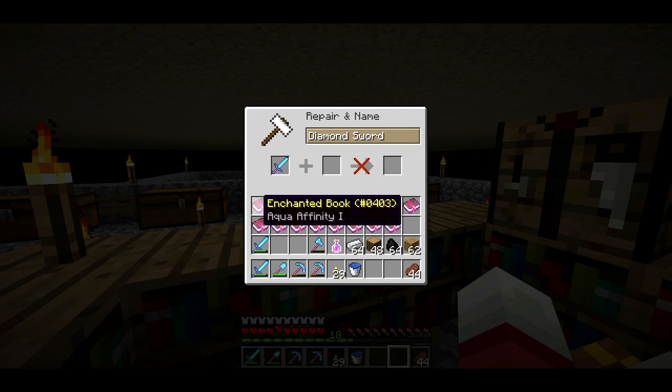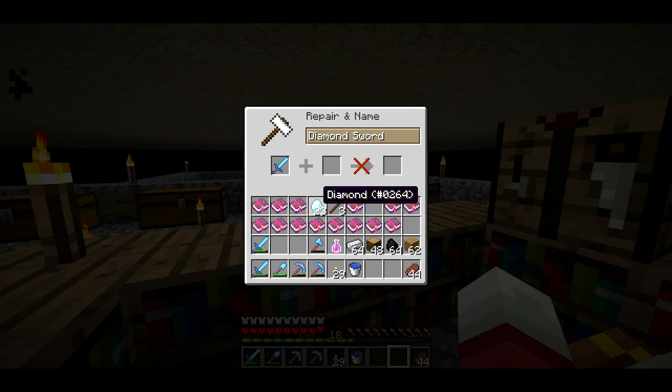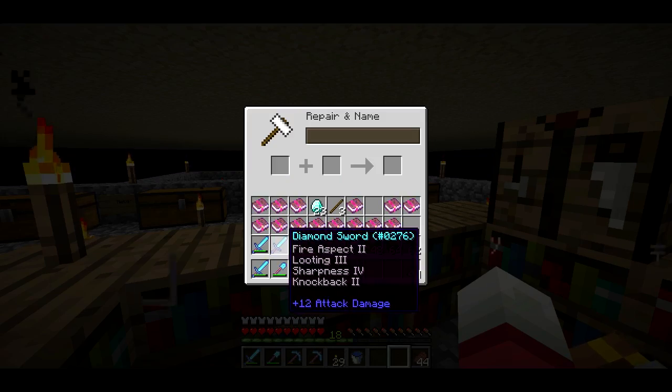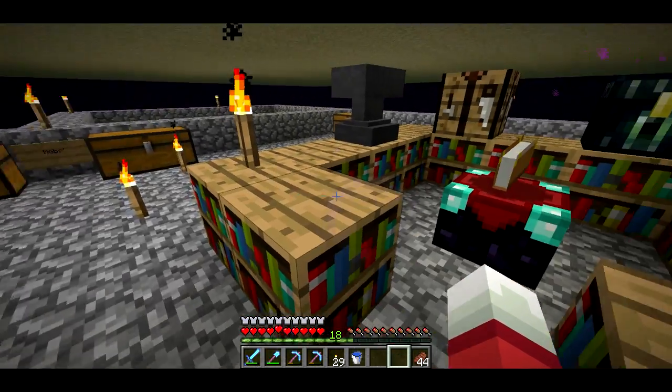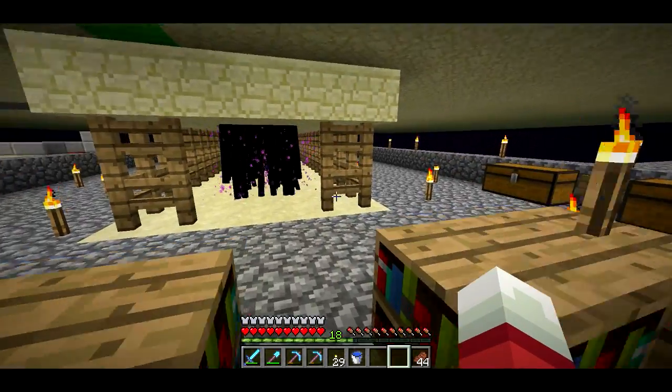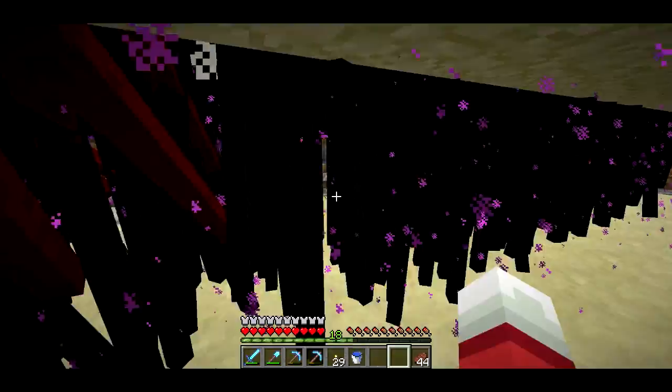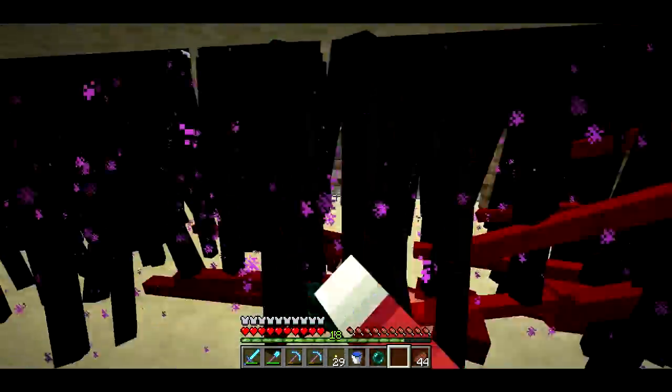I think I have a Sharpness book in here somewhere. It's just Sharpness 3, but so, I'm going to make a second set of gear and leave it in my base so that if I die, I can just get geared up right away. It's going to involve killing a lot of Endermen and getting a lot of experience.